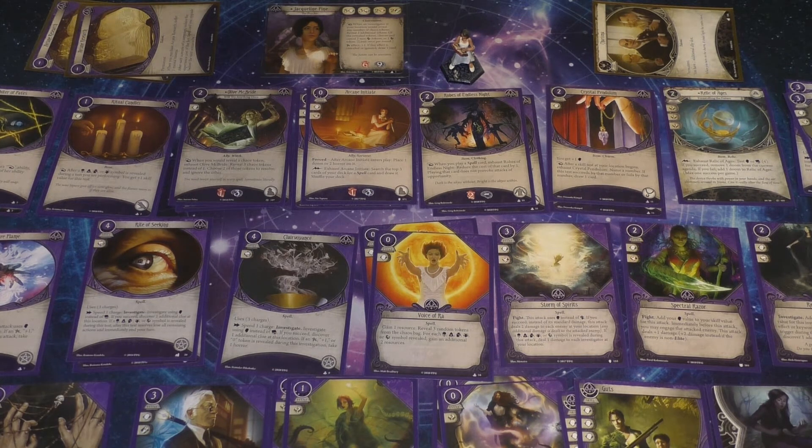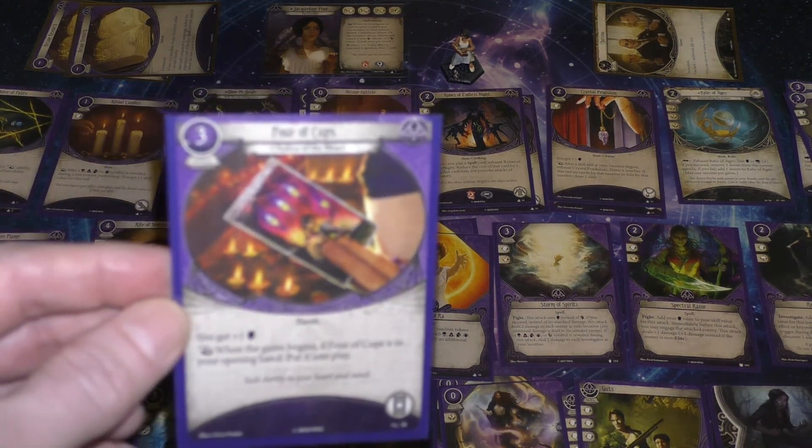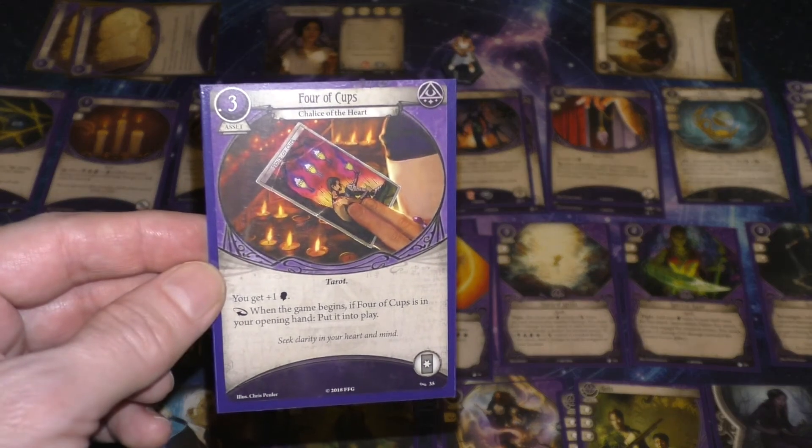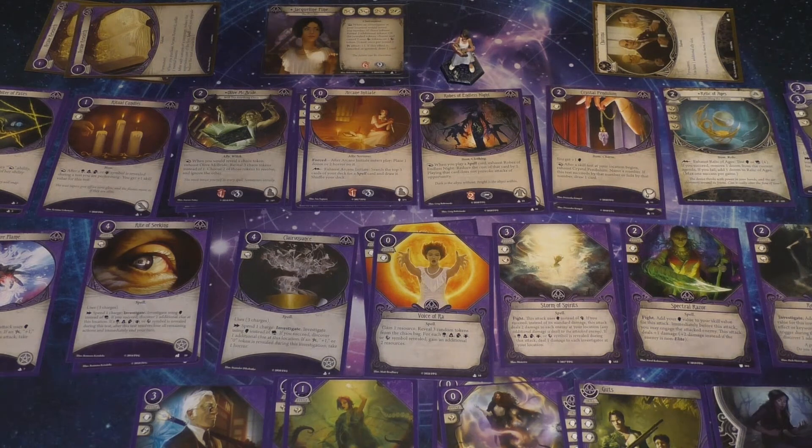I'm going to replace both of my Dark Prophecies. It's an okay card and you can reveal a lot of tokens with Jacqueline, but I haven't found myself really using it. I know I pulled off a big play with it in Threads of Fate, so I shouldn't dunk on it too hard — but it's not really necessary at this point. Continuing with the Static Boost motif, we're going to take the Tarot card the Four of Cups, which gives her a Static Willpower Boost, just like Winnie got the Agility Boost.